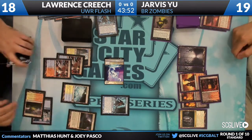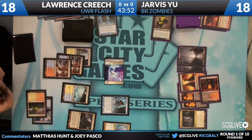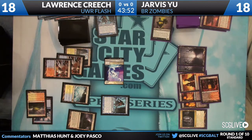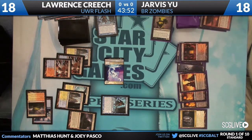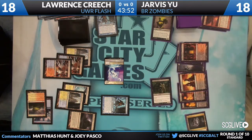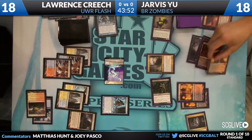Before we came to you, Jarvis had a Geralf's Messenger that appears to have been Syncopated — that's why it's sitting in exile. Lawrence adds an Augur of Bolas to the board and finds an Azorius Charm. Hallowed Fountain is going to come down untapped. Lawrence is pretty safe right now because looking at the other side of the board, there are not a lot of damage sources coming from Jarvis. A Diregraf Ghoul comes into play for Jarvis — kind of late.